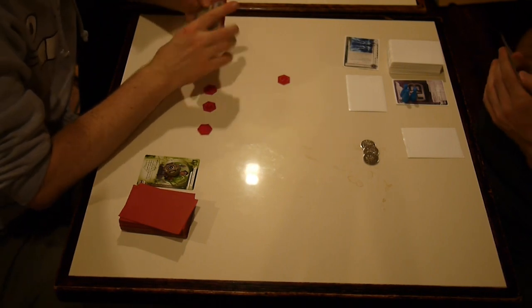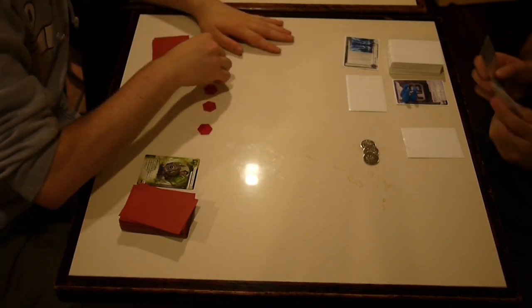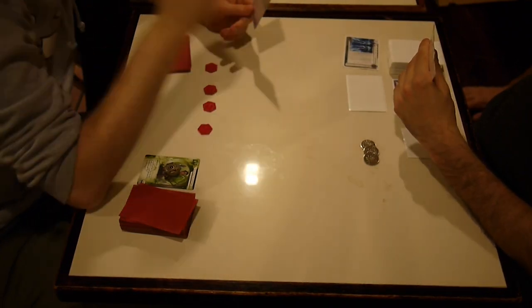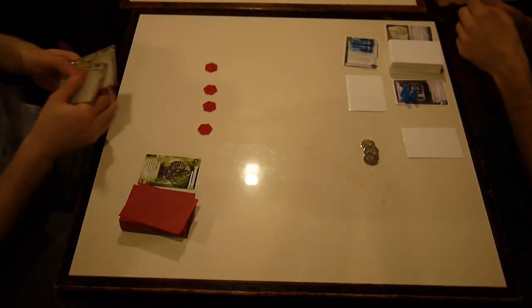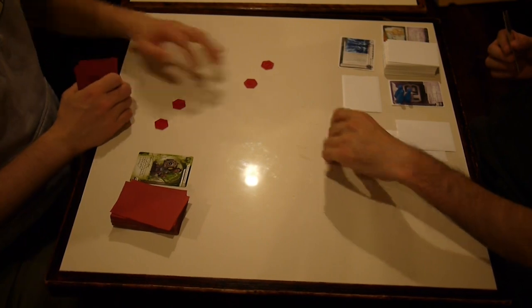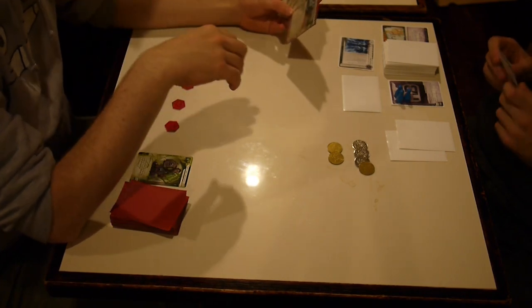That's a typical thing with Adonis Campaign — when you rez it, it costs you a credit the turn you rez it, so that's the turn the runner wants to trash it. He runs HQ — I did not rez. It's another Adonis Campaign. He trashes that one. I'm gaining a credit and taking two more credits. Why didn't I rez the Adonis Campaign? I didn't have enough money, or I would have.